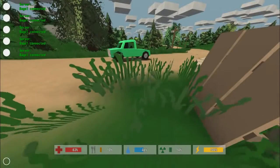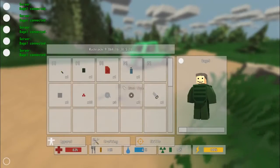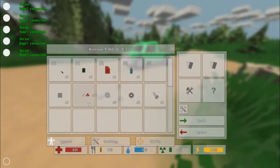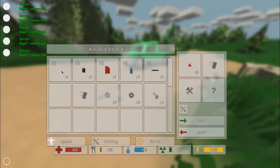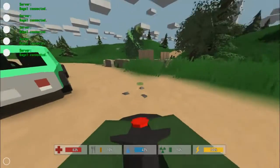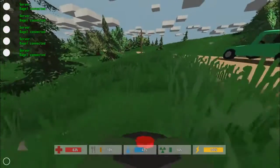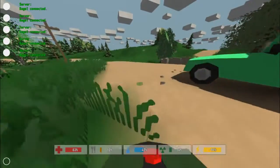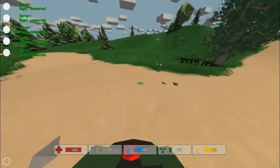Now we'll do the explosives. First we'll do the landmine, which is two raw explosives and one empty can. And there we go, we have the landmine. I'm a little bit afraid to put this down right next to my base, so I'll put it down somewhere else — don't want to step on it.